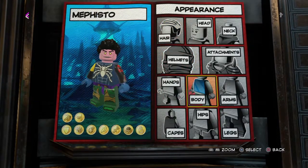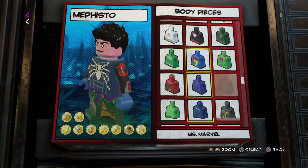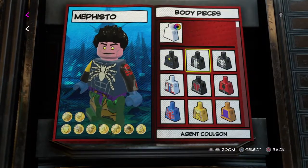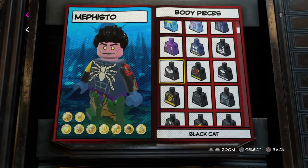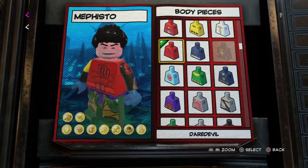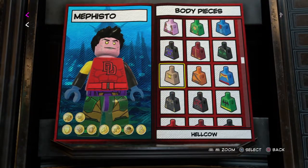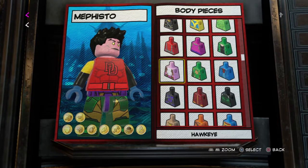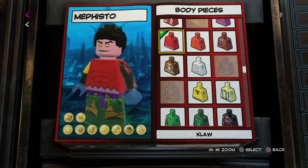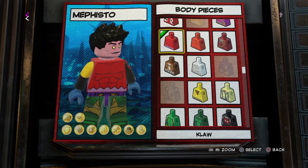That's pretty much it for the head. Now for the body - I was thinking about using Daredevil's because for the rest of his suit he just wears red, so we're gonna go through this pretty fast. But I don't like how it has the double D's and the belt, I just don't like how that looks. So I decided to go with the claws torso. It has a little pink, but it matches with his head a little bit.